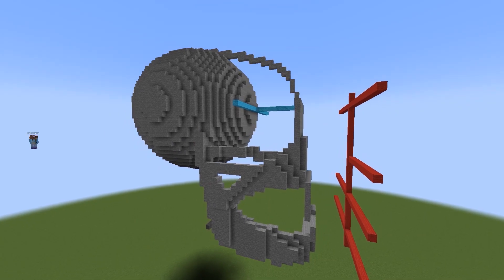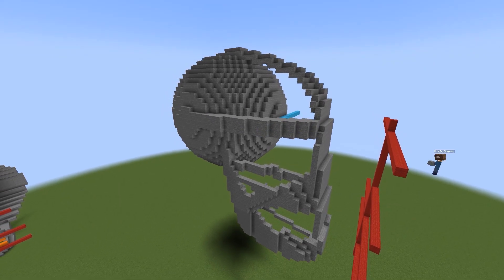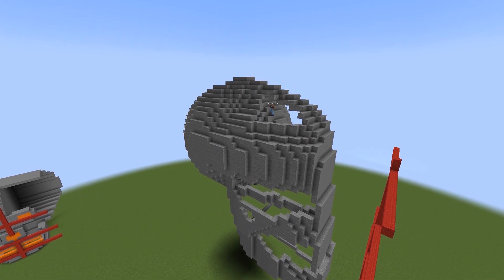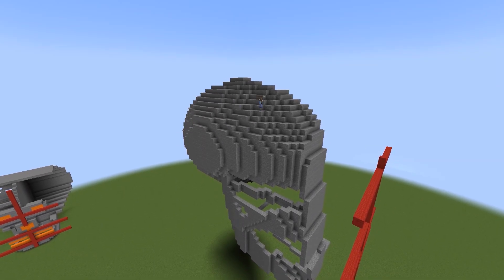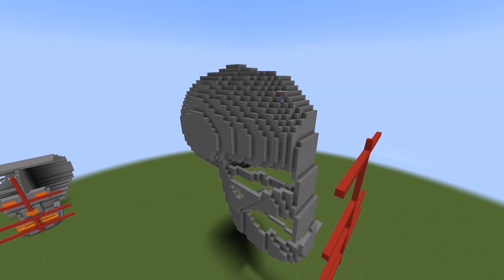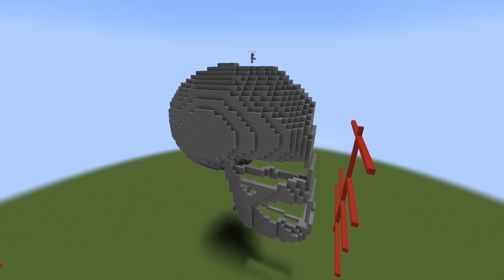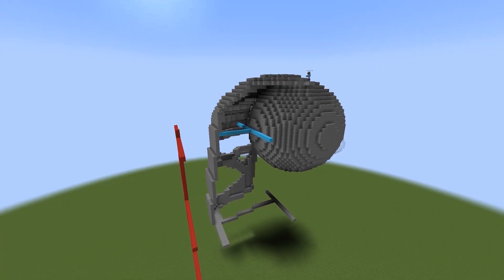I spend ages trying to get this side profile right and then decide it would be easier to start at the top of the head and then work my way down. So I spend ages trying to smooth out the top of the head, get it nice, gorgeous, smoother than my brain, and just really spend my time on it. It did take me quite a while, but it was still by far one of the easiest parts of the whole build because I personally find terraforming pretty easy and that's basically what this is — just terraforming, but on a skull instead of like a mountain like normal people.